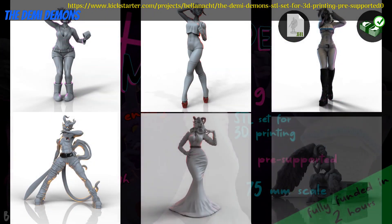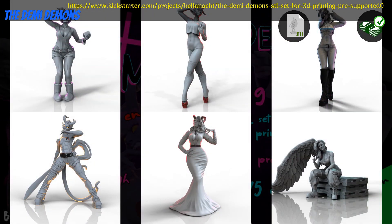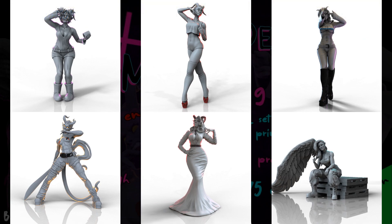The Demi-Demons, printable 75mm minis by Bella Noct Miniatures of New Zealand, their 3rd Kickstarter campaign. This is a set of 6 Demi-Demons, with a couple more still in the works. You can get the whole set, and you can also get a commercial license. This campaign ends on October 5th, with rewards expected the same month.